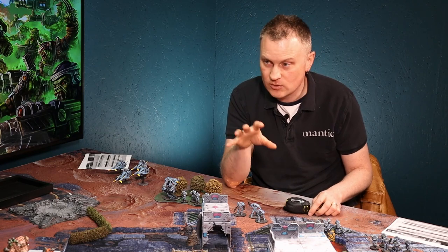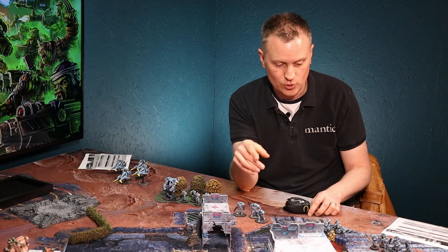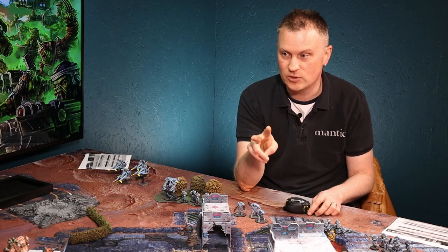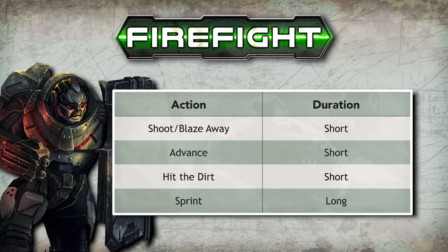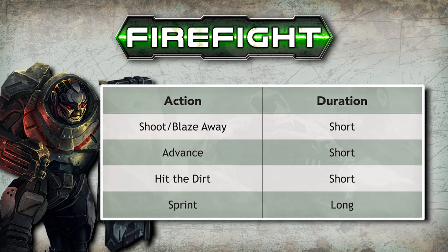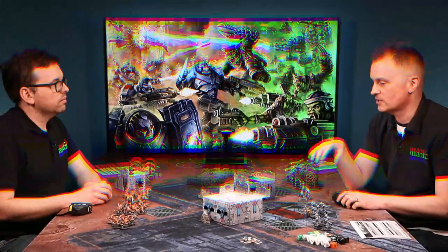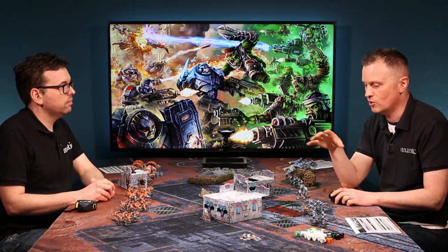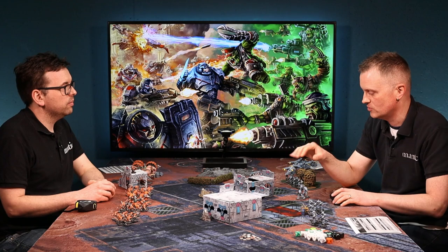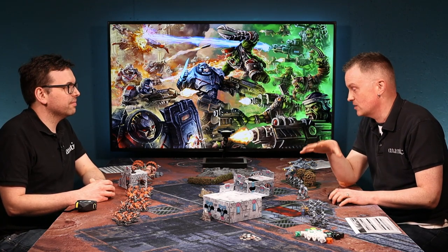Again, just like Dead Zone, when a unit activates on your turn, you can do up to two different short actions - which might be something like shoot, hit the dirt, or just advance - or one long action, which might be something like a sprint. Or if you've got a reload weapon, it might take longer to shoot.